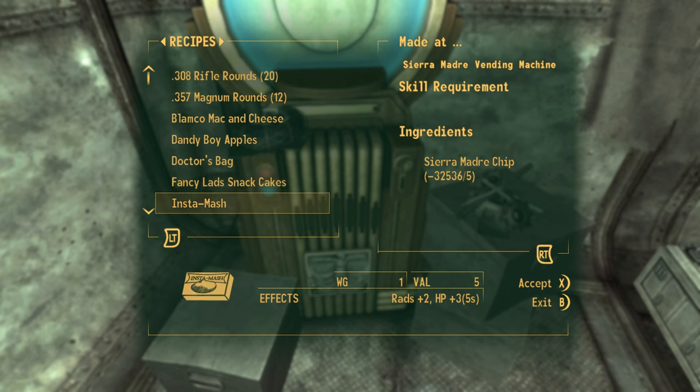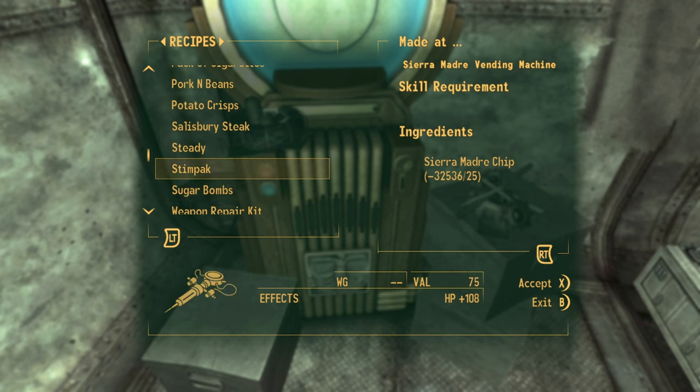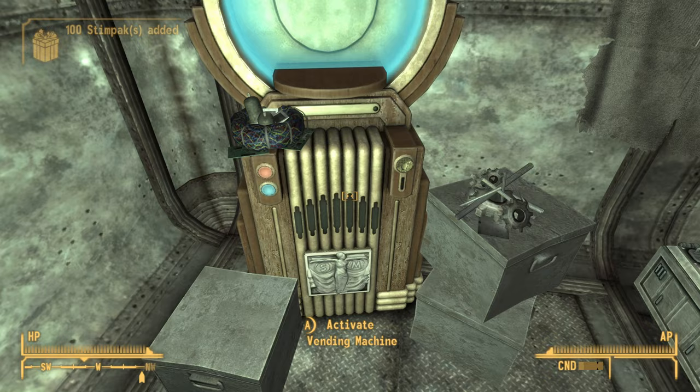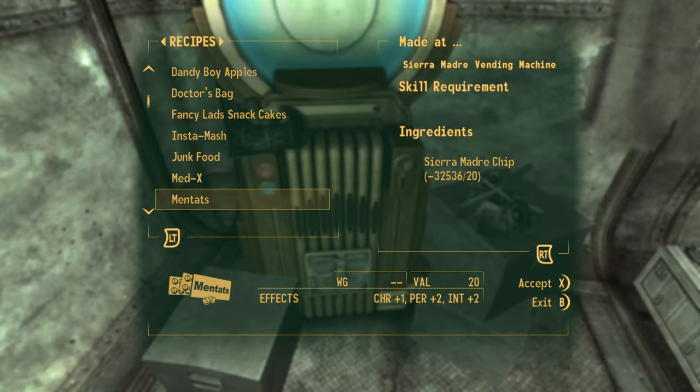If I go ahead and purchase something — for instance, some steam packs, which cost 25 chips each — I'm going to go ahead and get 100 of them. That would have cost me 2,500 chips normally, but if you notice, I just bought 100 and my chips have not actually gone down.